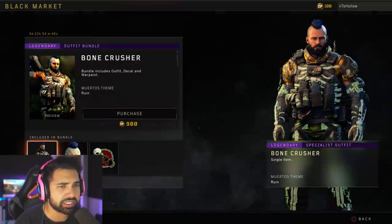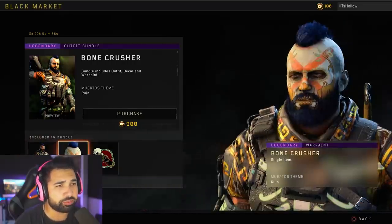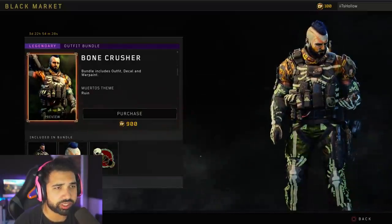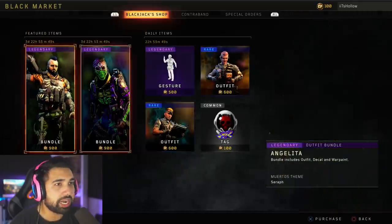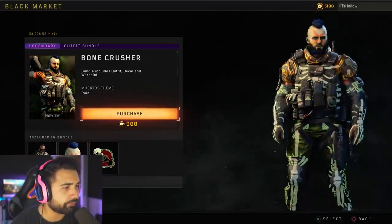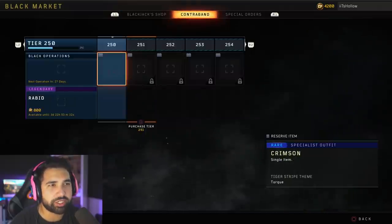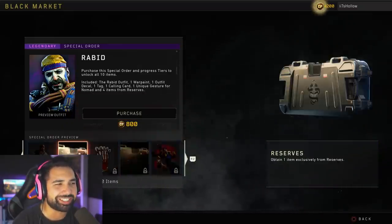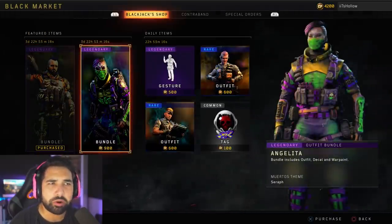The Bone Crusher bundle is a legendary bundle for Ruin. The bundle includes the outfit, the decal, and the war paint — the war paint being the face paint. I went to purchase and a prompt came up. I bought 5,000 CoD Points and then purchased it — nice, purchased! What I like about this compared to the Contraband system is that here you just purchase it and get everything included, rather than just purchasing the right to do challenges.